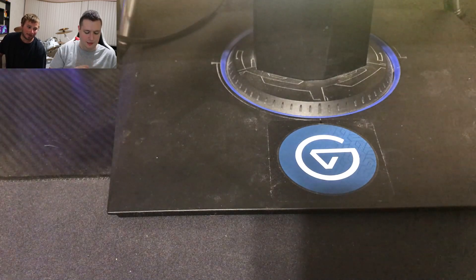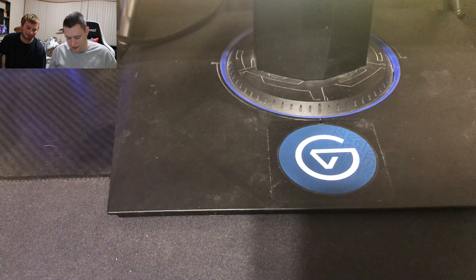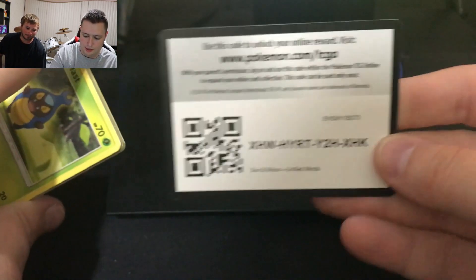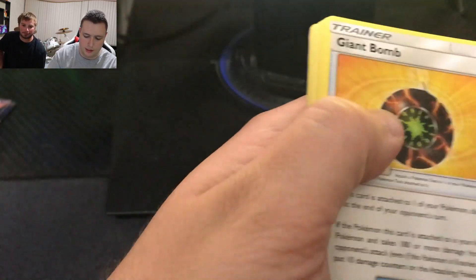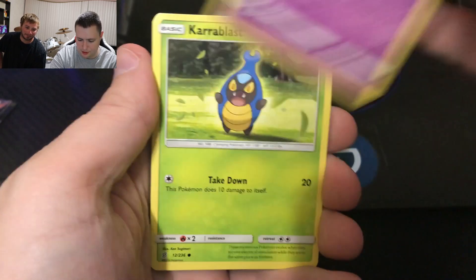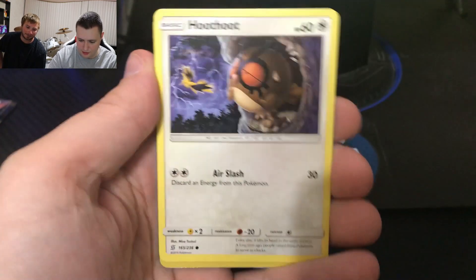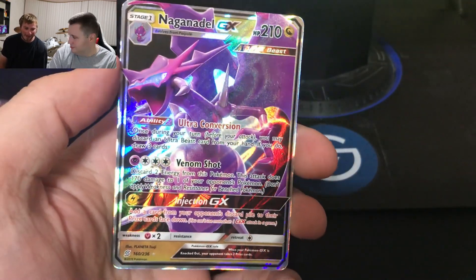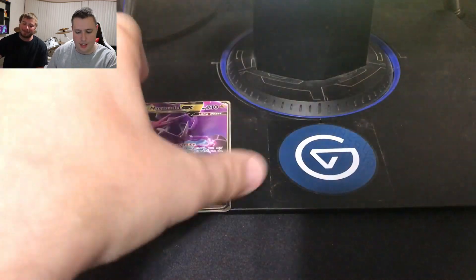Let's get into this next pack. I forgot which way the code card is facing. Go ahead and pull those out, give you guys the code card. Four to the front, toss the energy, and we've got Giant Bomb, Bug Catcher, Esprit, Karabast, Fletchling, Honedge — same old cards over and over. Pikachu, Hex Reverse Holo. Oh okay, Yveltal GX — that's not bad, I didn't expect that. That's a first!